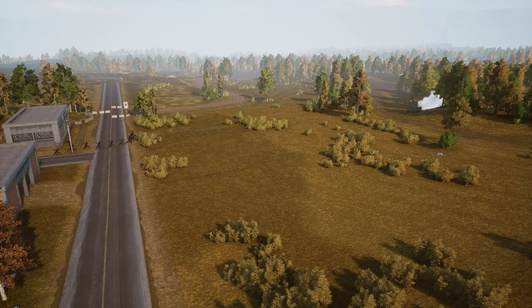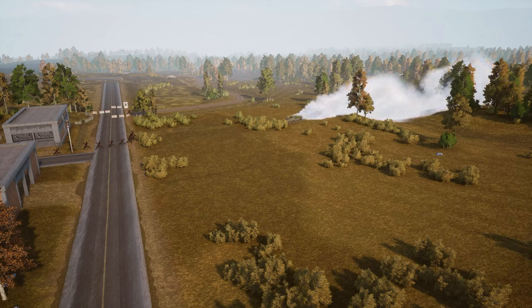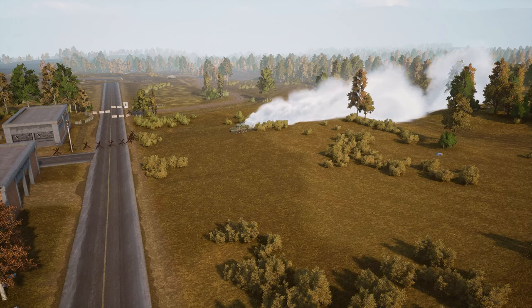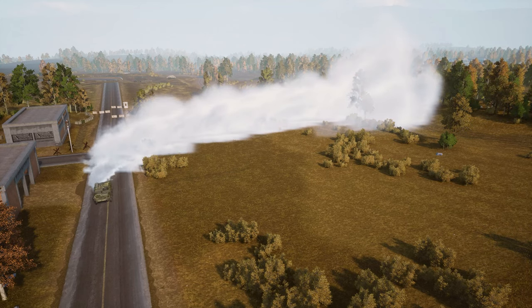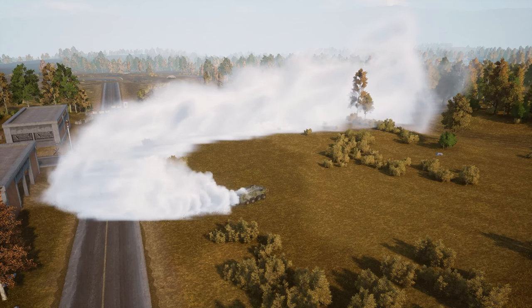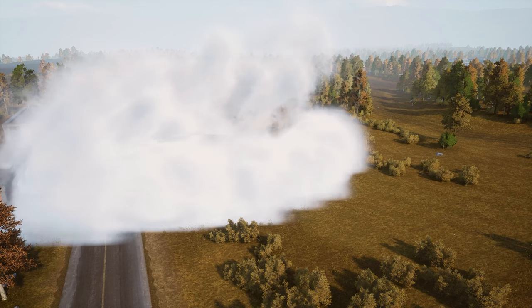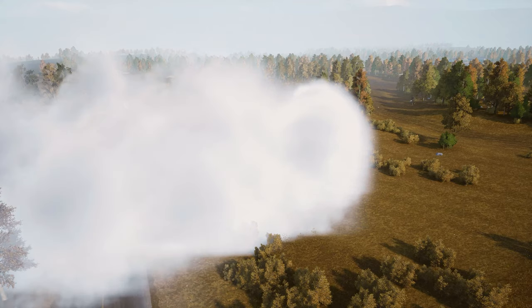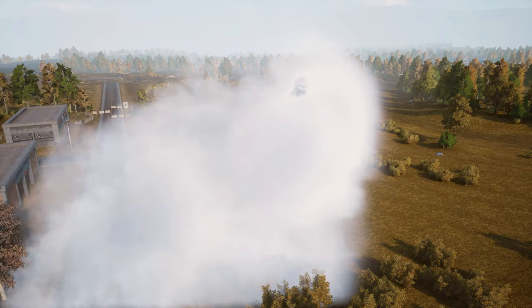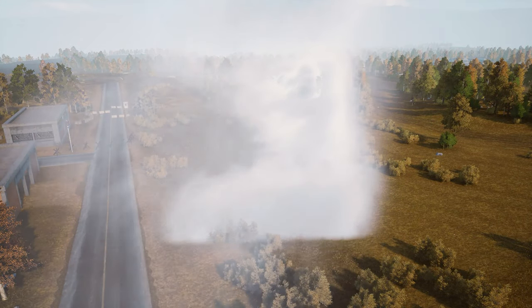The other strategy I'd like to cover is incredibly simple yet I rarely see it used. On every APC, the driver is able to deploy engine smoke, which billows out and creates a wall of smoke in a matter of seconds. In a situation where your team has to approach over an open area, you can drop your mounted troops in some defilade if possible, then drive towards the enemy position trailing engine smoke to conceal their movement. During this time, the gunner can also be laying down fire to soften up the side your friendlies are approaching from. Obviously this strategy poses a good amount of danger to your vehicle, but the longer you can keep smoke in your enemies' faces, the closer your infantry can get and the higher their odds of taking the objective.